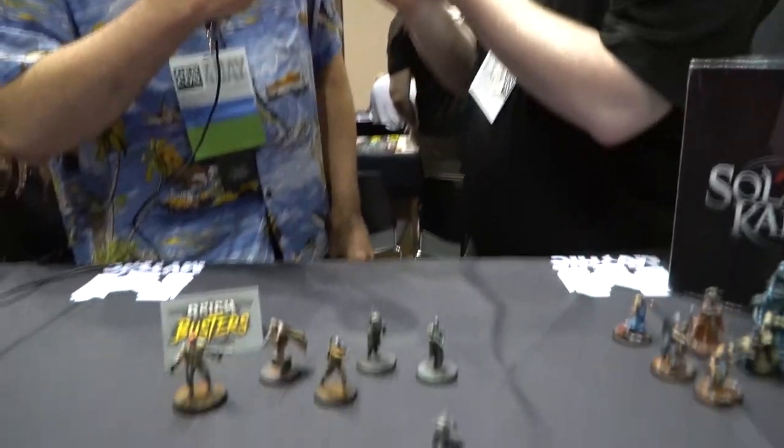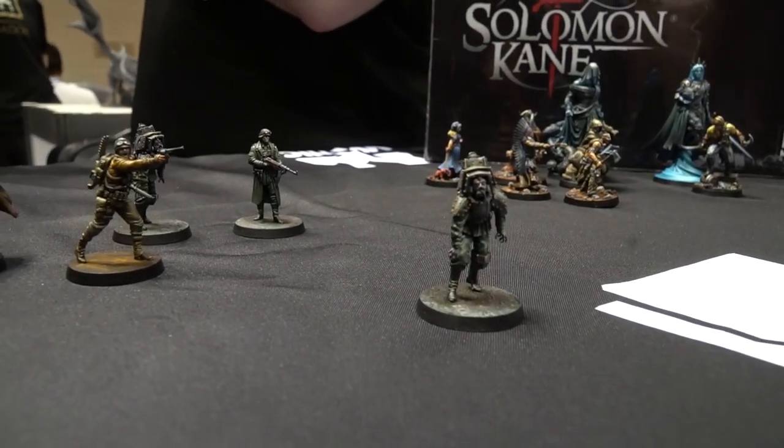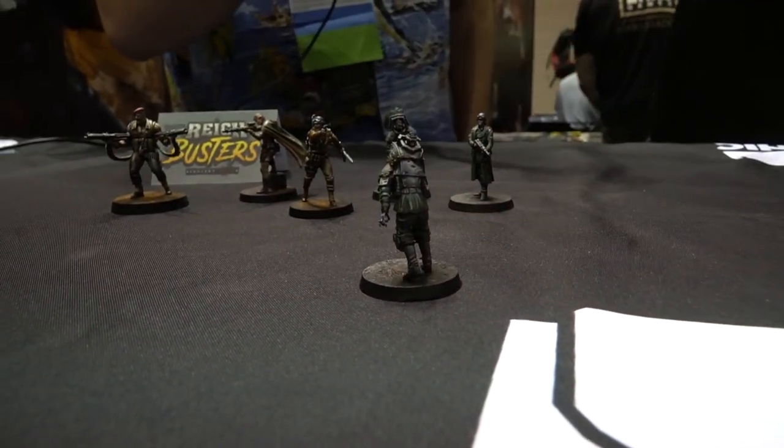What you'll be doing as the Reich Busters is cooperatively infiltrating their labs and castles, stealing tech, assassinating, and kidnapping scientists — very Wolfenstein. You'll encounter Nazi zombies, but instead of being reanimated by a plague or bite, they've had armor bolted onto them with Vril at the back, forcing them to come back to life.